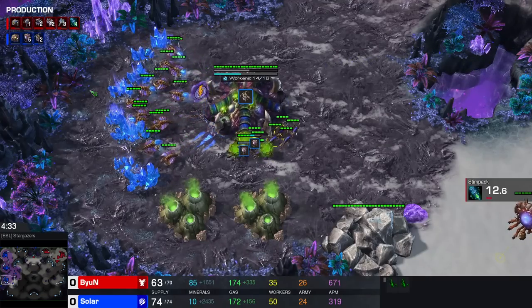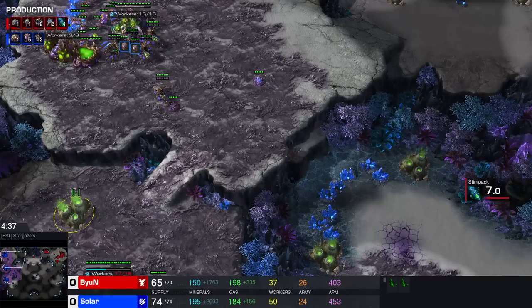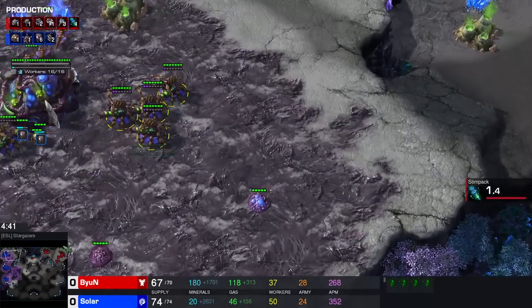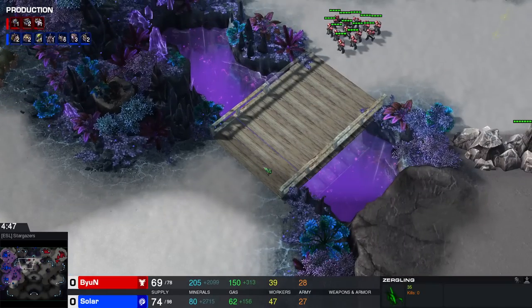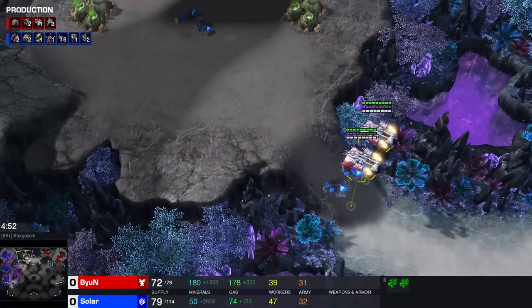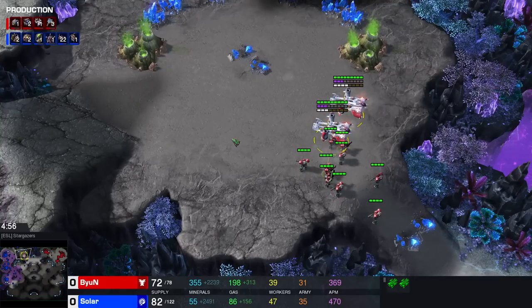Lings are already being produced, more Queens on the way as well. Queen positioning is going to be one of the main things here. Solar is very well aware - he has the majority of his Queens in the main base, has a Ling near the bridge. This is not a ramp, it's a bridge with purple water. No Lings on the low ground here, so this is still going to come as a little bit of a surprise.